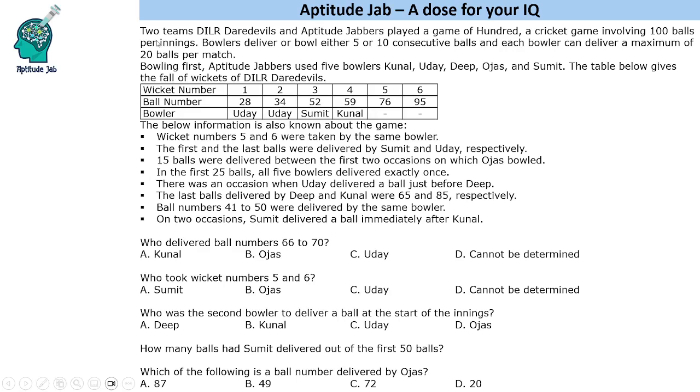It says that there are two teams: DILR Devils and Aptitude Jabbers. They played a game of 100 — a cricket game involving 100 balls per innings. A bowler delivers either 5 or 10 consecutive balls, and each bowler can deliver a maximum of 20 balls per match.